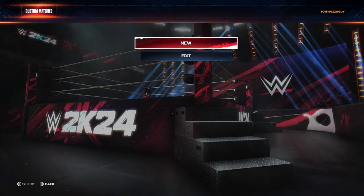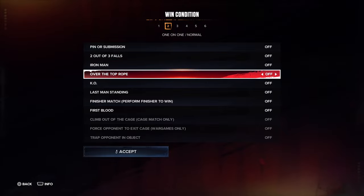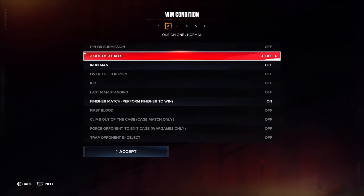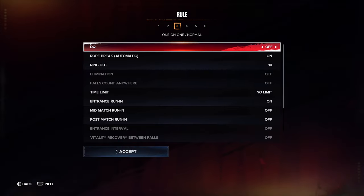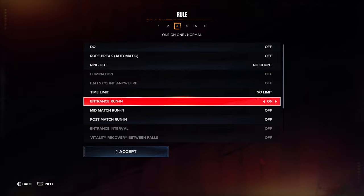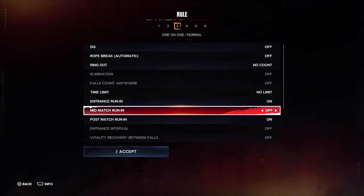Let's do another custom match — the in-ring brawl. We'll do a normal match and turn everything off: count out off, DQ off, rope break off, ring out no count, time limit no limit. Finisher to win will be on again — that's just like a brawl in the ring. Entrance run-ins on.